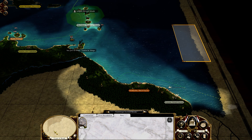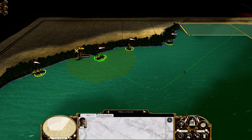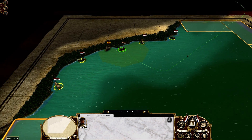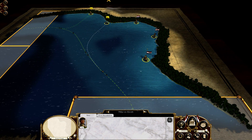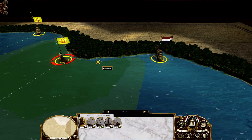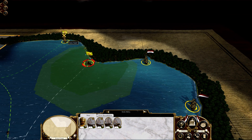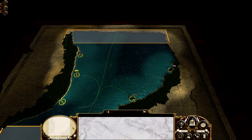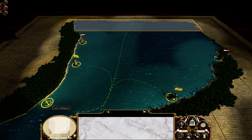Let's review our trade theatres. Here's a Spanish fleet that we are at peace with, and they have been fighting off the Portuguese, giving us an opportunity to take over another trade node here. However, we have lost a trade node to Persia over here, and one to the Mughals, who are over there.